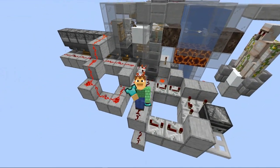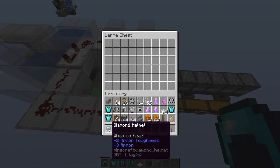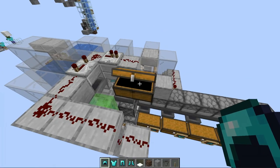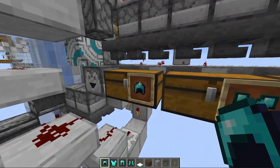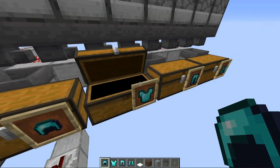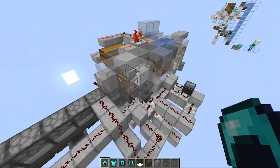So helmets can be separated away from chest plates. This is the input chest right here, where you can put in your different pieces of armor. I'm just going to put a full set of diamond in here, and the thing is going to sort them out. The outputs are here - this one's going to contain all the helmets, this one chest plates, this one leggings, and this one boots. The system is currently running right now.